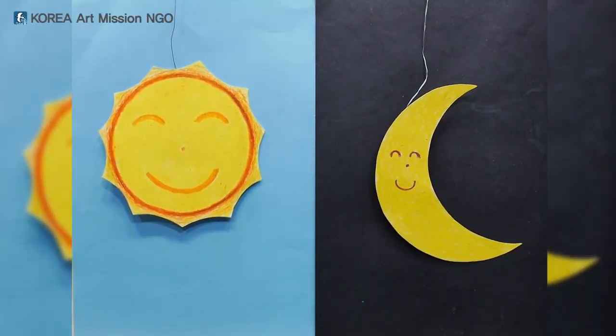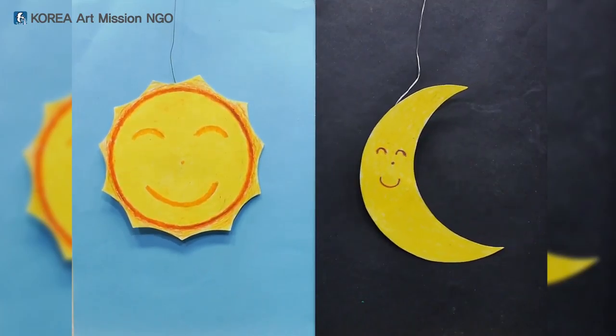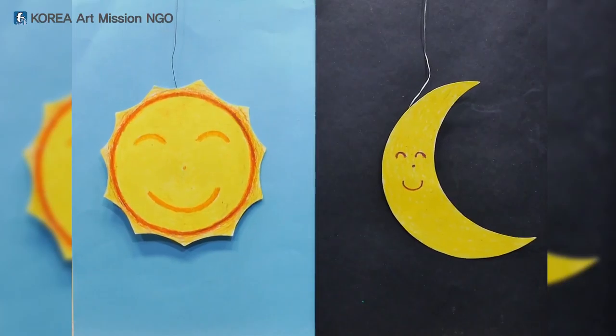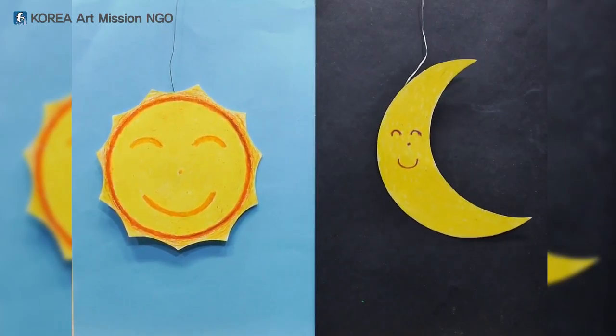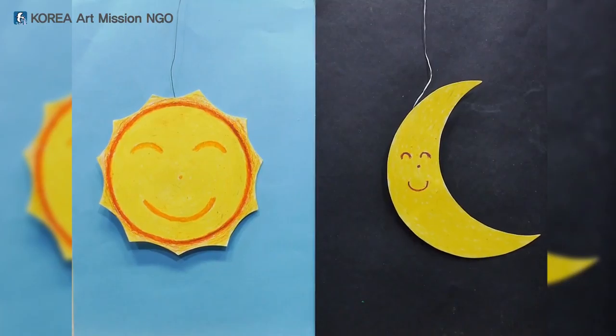Sun and Moon met and talked for a long time. They were happy to have many friends under the sea, but there were no friends to play in the sky. So Moon asked Sun, what kind of friends do you invite in the sky?